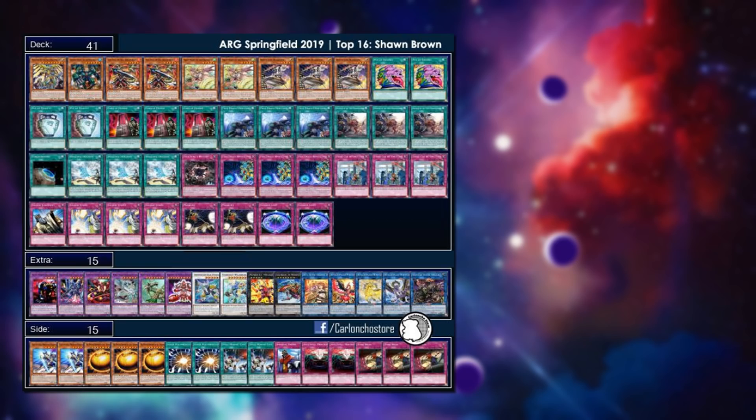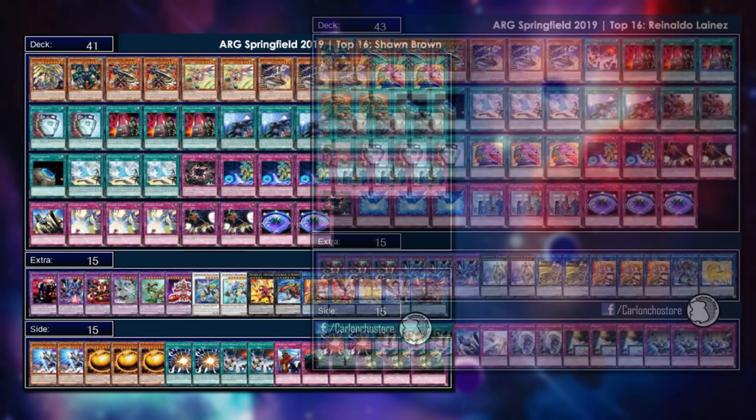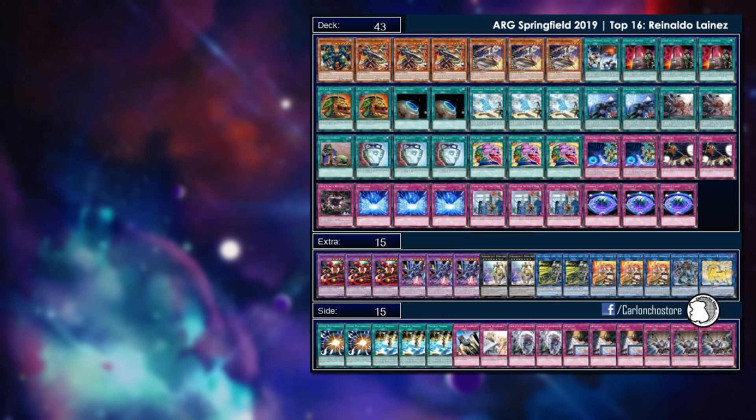There are a couple of True Draco lists — three in total — all quite similar. The first list runs the True Draco engine with Inspector Boarder, which I believe all three lists are running, as well as the new Crackdown in the main deck. The second list also has Mystic Mine in the main deck with a full copy of Metaverse, which can search your Draconic Diagram. The ability to use Metaverse to put Mystic Mine in your opponent's turn is quite dangerous.